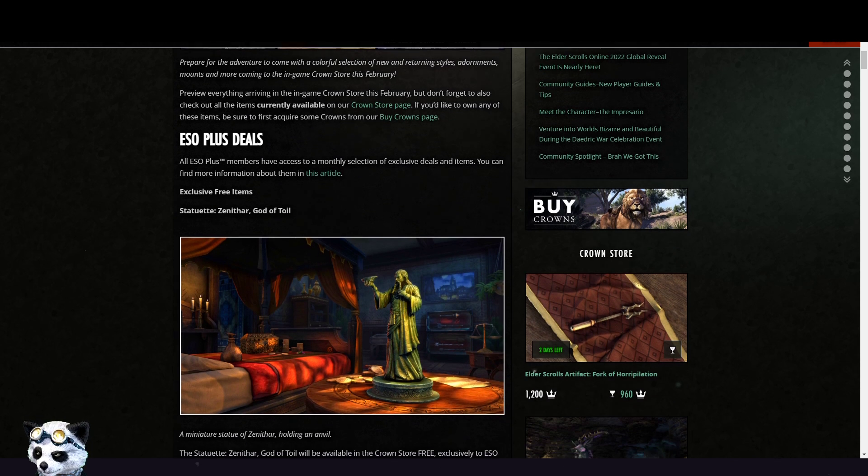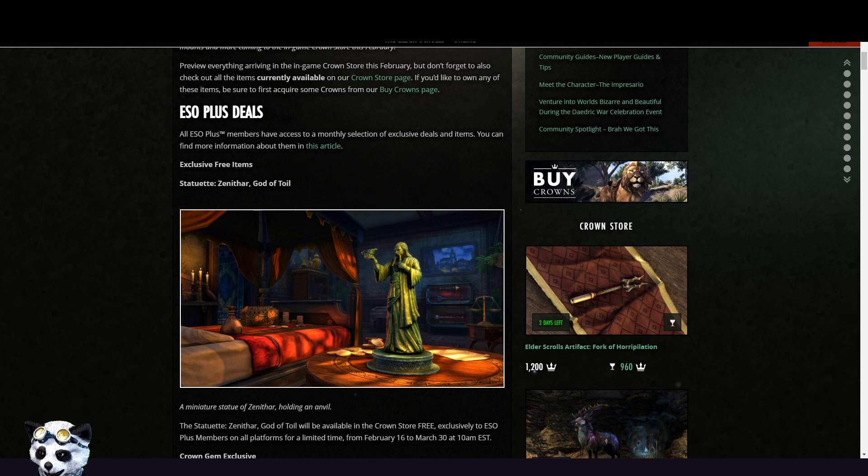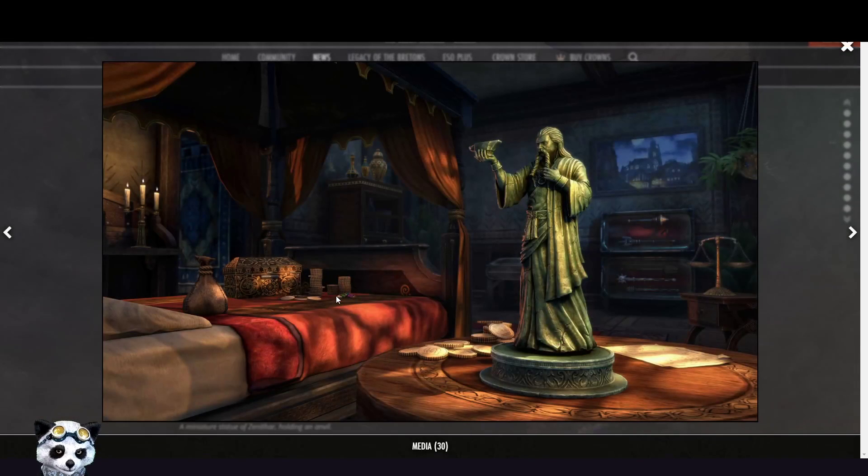You get the Statuette Zenita, God of Toil — oh that one we get! And here's an amazing beard too, a really nice one — lots of work on that.